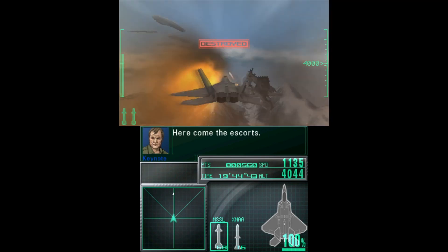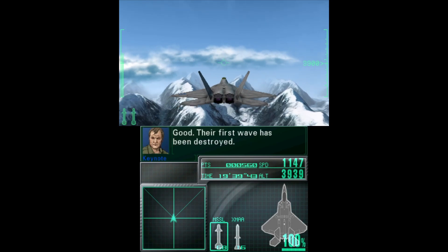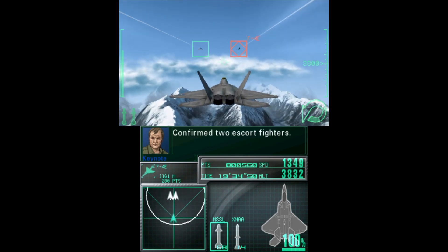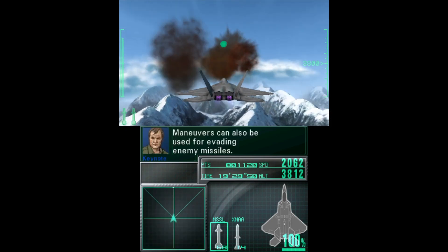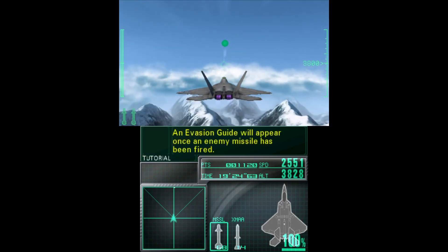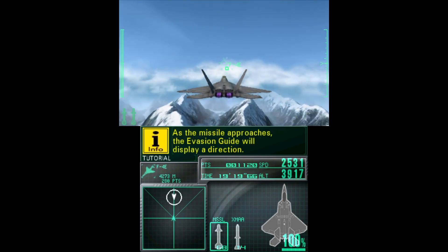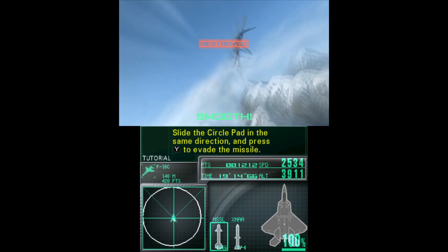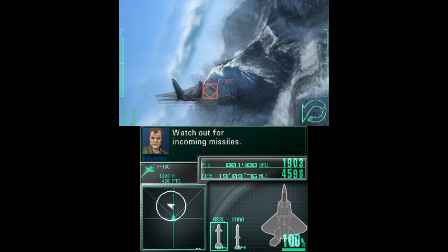Here come the escorts. Use maneuvers on targets that are difficult to lock on. Good, their first wave has been destroyed. Confirm two escort fighters. Maneuvers can also be used for evading enemy missiles.